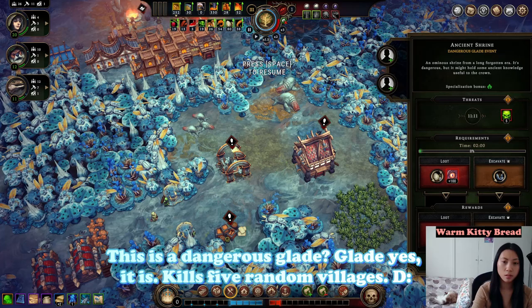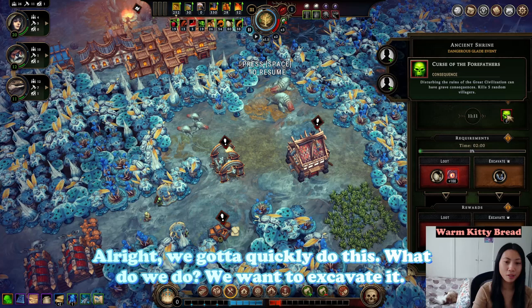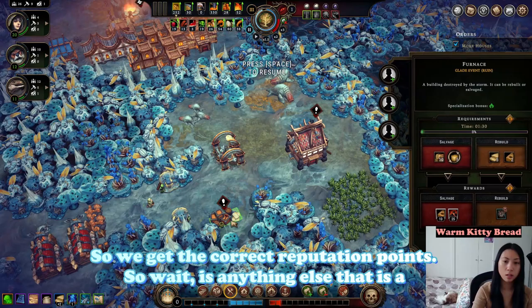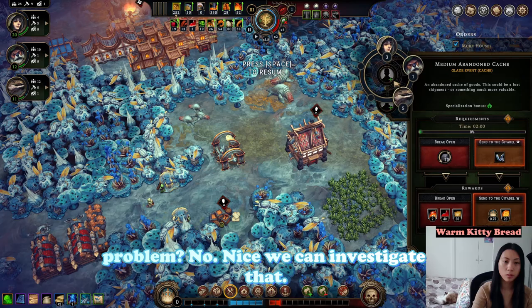Oh, this is a dangerous glade — yes it is. It kills five random villagers! We've got to quickly deal with this. We want to excavate it to get the correct reputation points. Sweet — is anything else a problem? No, nice.